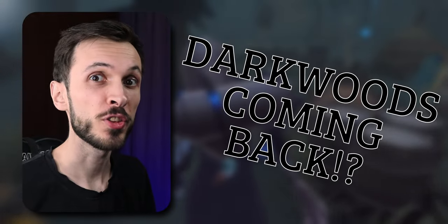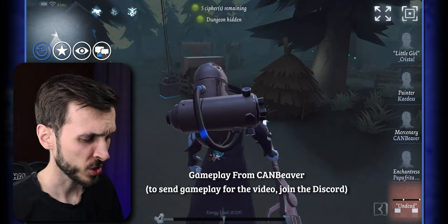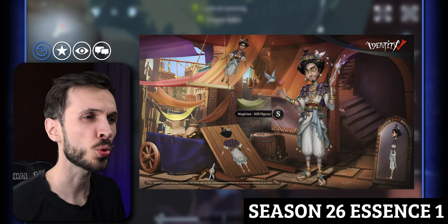Darkwoods might officially be coming to Quick Match. Welcome back to another episode, guys. Last week, we got the new Season 26 Essence 1 with the new S-tier skin for Magician called Hill Pigeon.